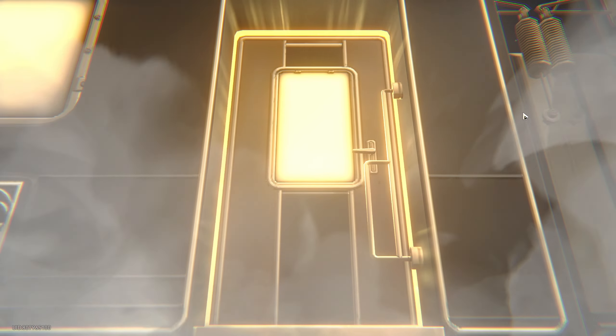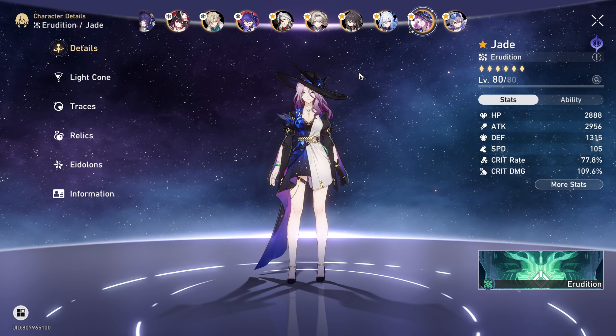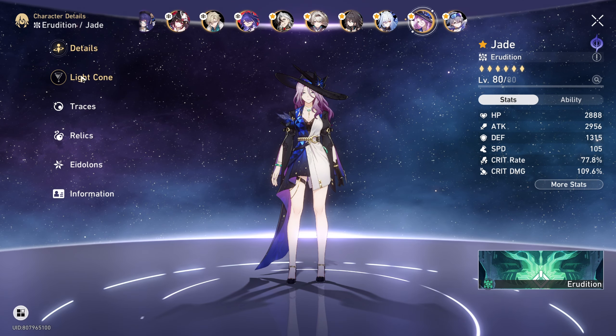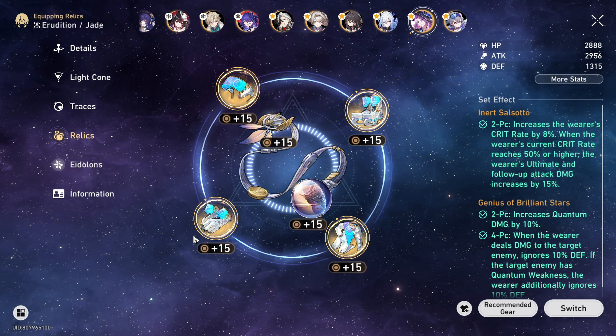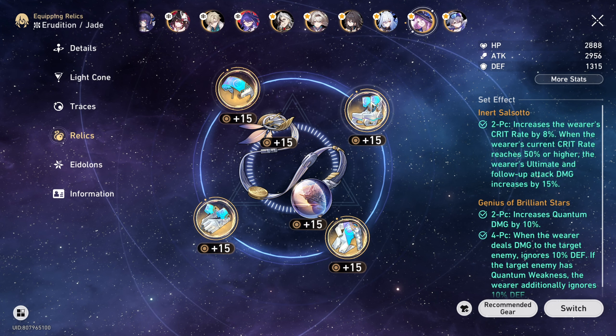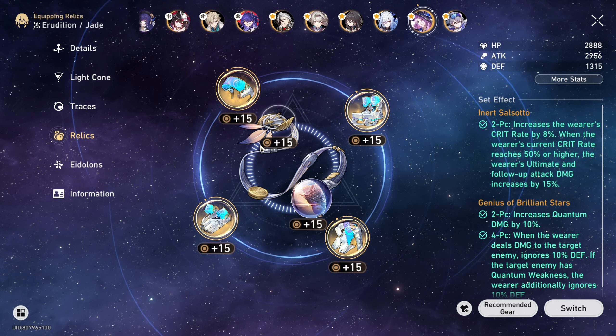One week of farming after pulling for Jade when I didn't initially plan to, and now we have her at almost maxed everything. Level 80, her top-shop light cone, traces, and relics that we just borrowed from Scylla — which is the four-piece quantum — and the Salsoto from Dr. Ratio.